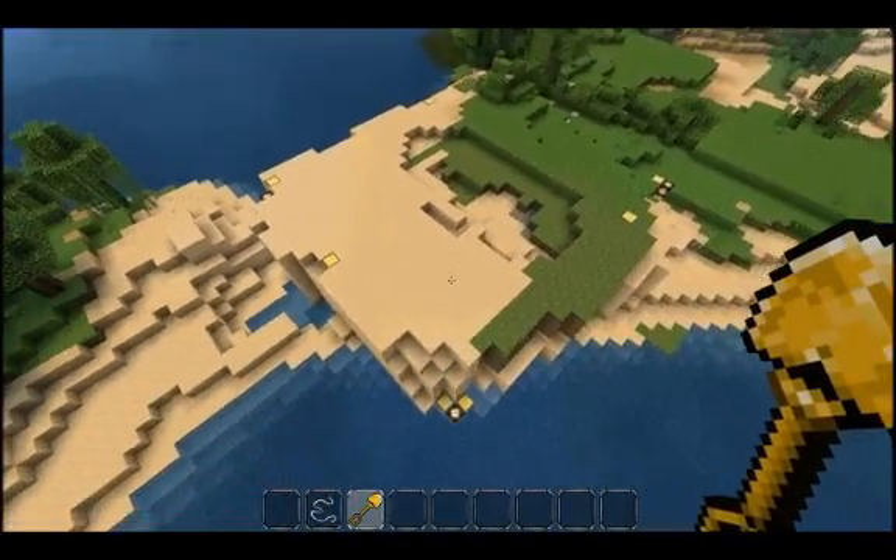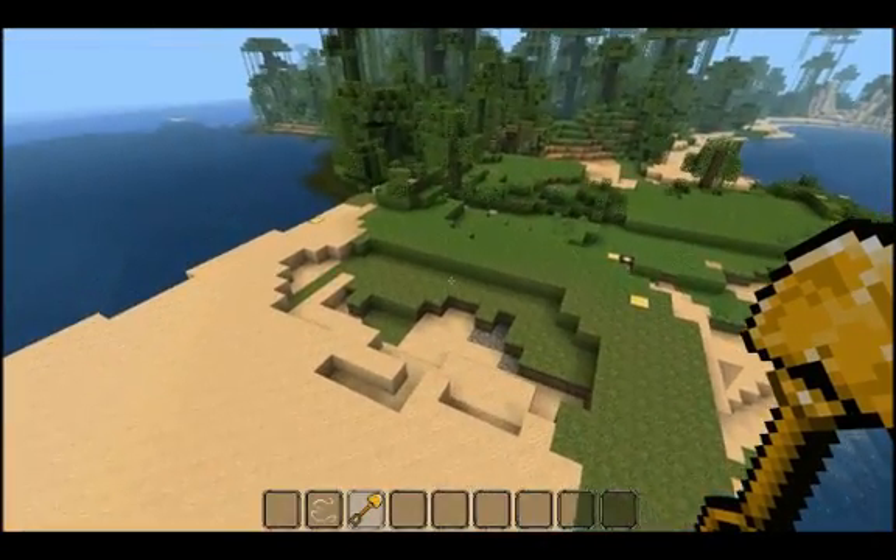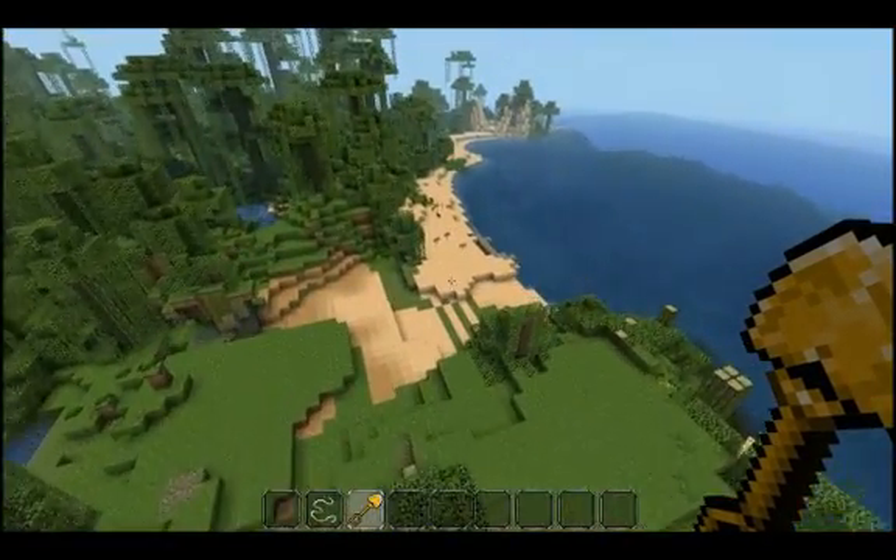So I can make my claim bigger, but I can't make it smaller, and I can't delete it. If I'd like to create an entirely new build in a different location, as long as I have claim blocks available, I can create an entirely new claim.